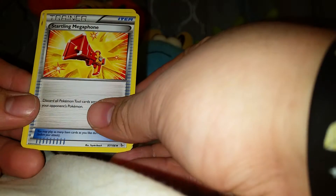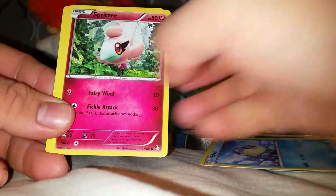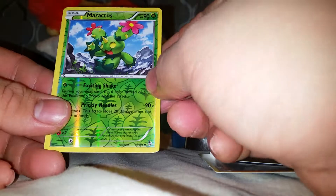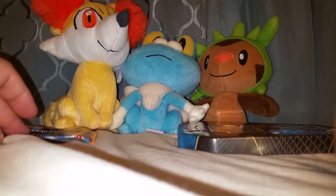Here's the code card. We got a Trainer — Startling Megaphone. We got a Roserade, Fru Fru, Spheal, Spritzy, Bunkle, Stunky, Scraggy. We got a Maractus, which is an Uncommon. And the rare is a Flood Soul Non-Holo. Another downpull.